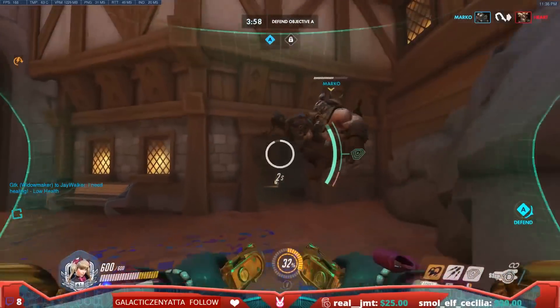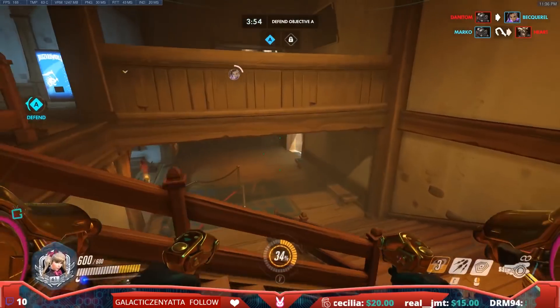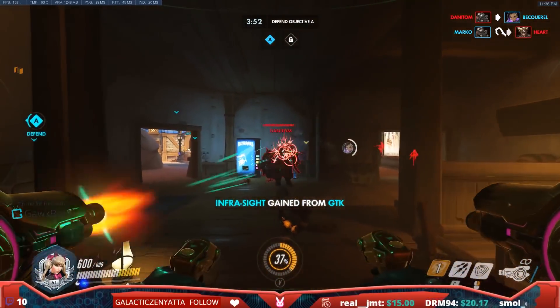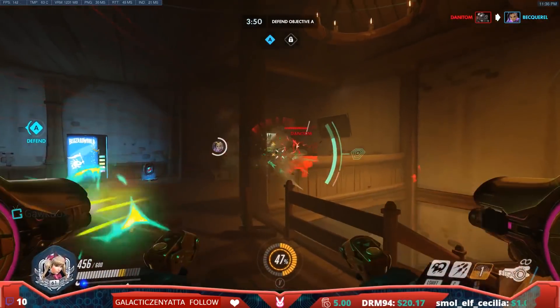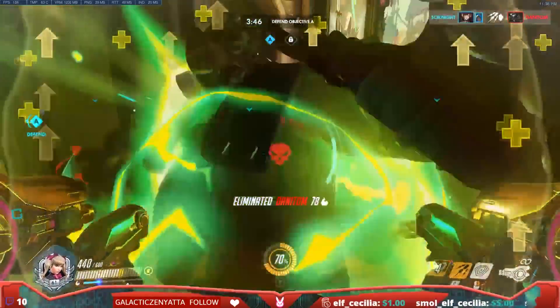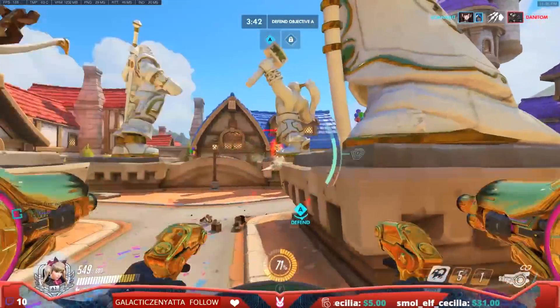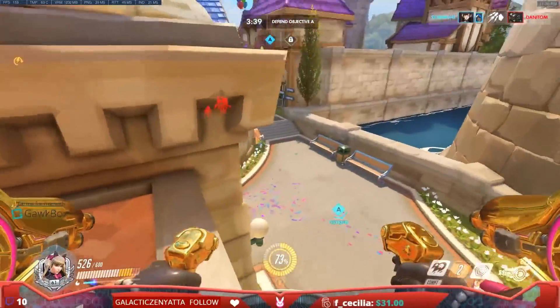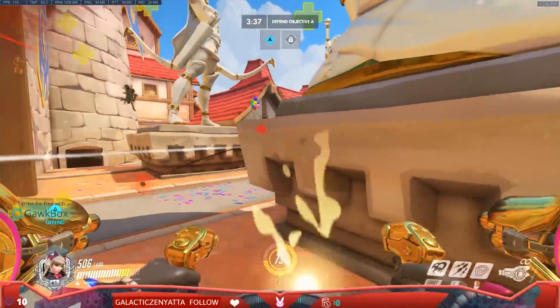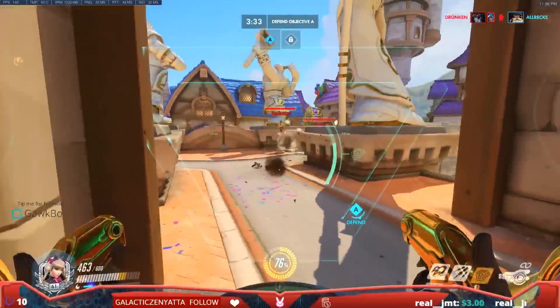They're already coming through over here. This goes down and out to the attacker spawn — so they can come under there, away from our prying eyes, and up into the back lines of our team.